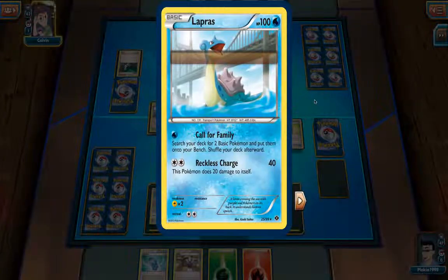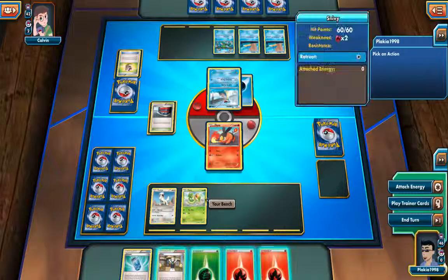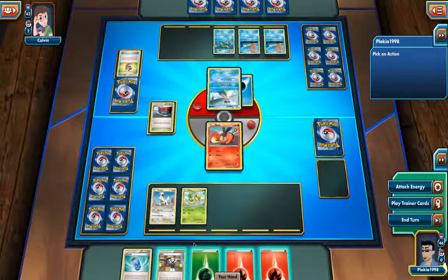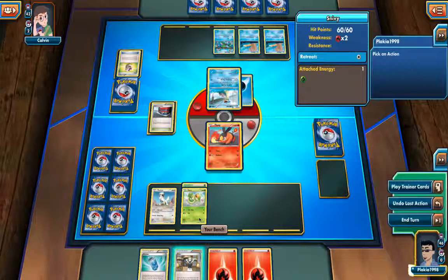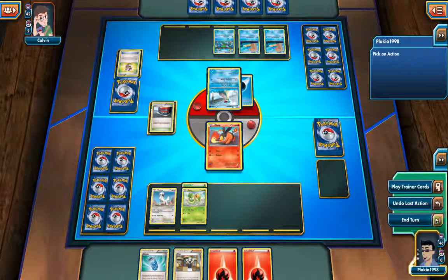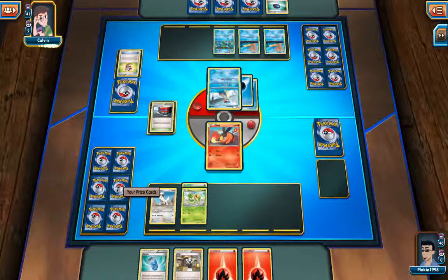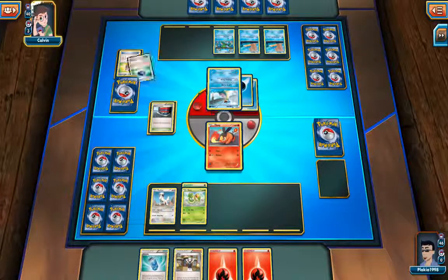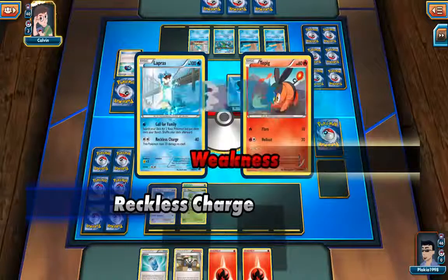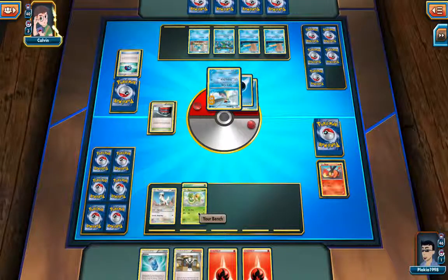The opponent has a Lapras - that's a Water type, and unfortunately I have a Tepig. I need to get Snivy out as quickly as possible. I'll attach an energy to Snivy since Tepig is probably going to faint. To win the game, either the opponent runs out of cards, or you pick up all six of your prize cards. Tepig got knocked out in one blow, so I'll replace it with Snivy.